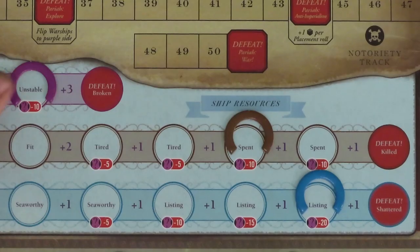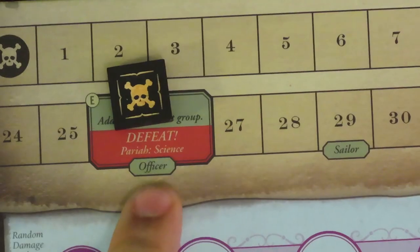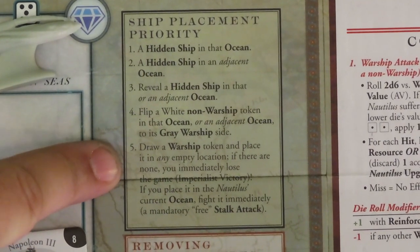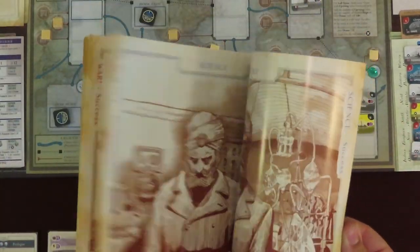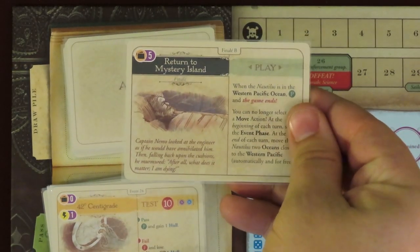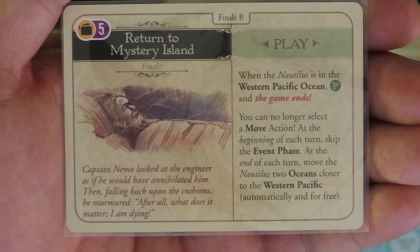There are a lot of ways the game can end, mostly in defeat. The game ends in defeat immediately if any of your ship resources reaches the final red defeat space at the end of its track. Your notoriety may also cause you to fail if the marker reaches the defeat space named after your chosen motive. The last common way you might immediately lose is during the placement phase — if you must place a warship but there are no empty spaces for it anywhere, you are defeated by imperialist powers. Should you be defeated, you won't score victory points — instead, go to the epilogues book and read the defeat section related to your mode of play. If you can get through the draw deck to the finale card, it may have different conditions or tests to perform. If you can survive to satisfy the card's final conditions, you can proceed to score points.